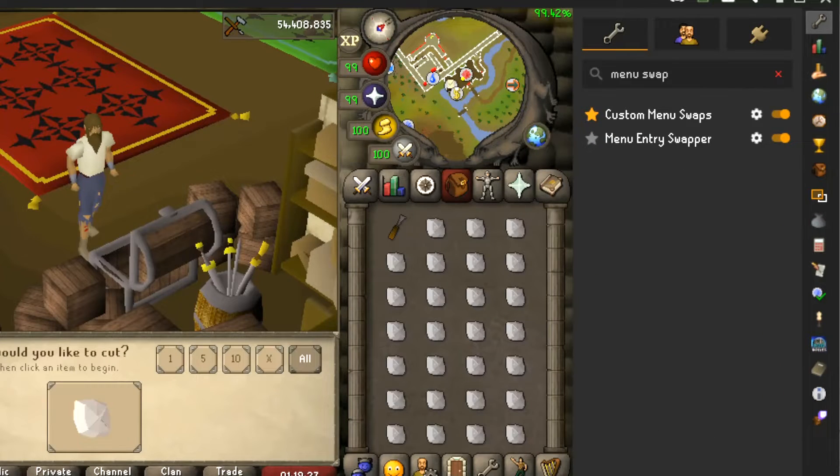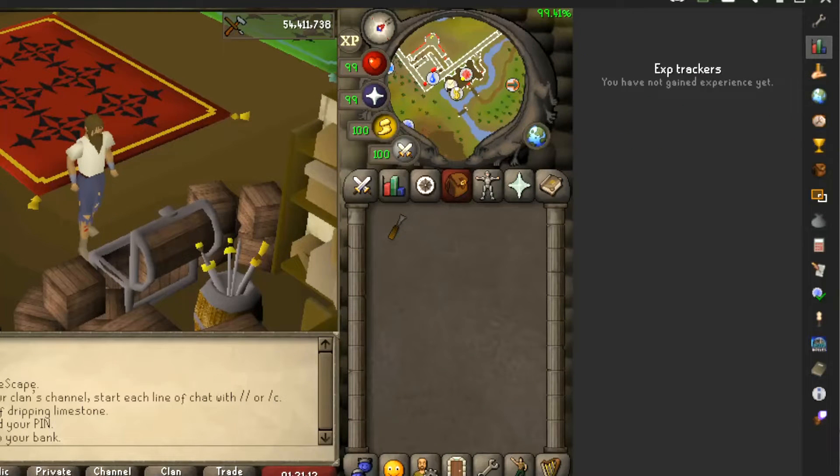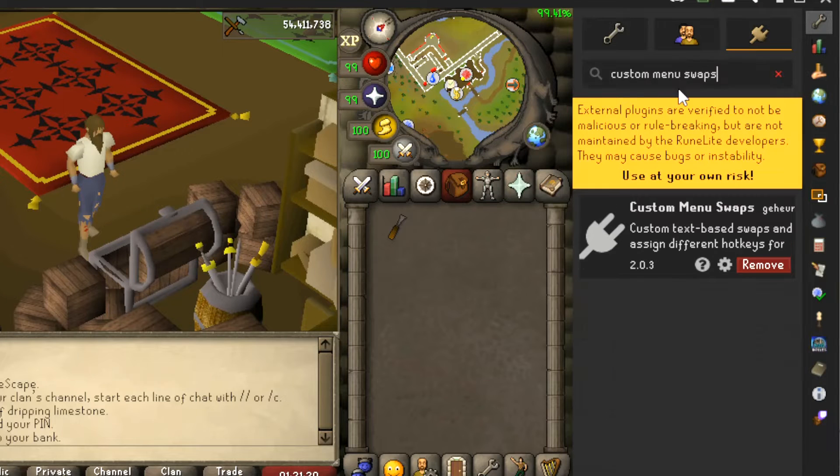The first two plugins I'm listing in the same category: Menu Entry Swapper, which will be on your client by default, and Custom Menu Swaps, which you'll have to download in the plugin hub. The plugin hub is located in your sidebar by clicking the wrench icon, then click the plug icon. Use the search bar and type 'custom menu swaps' and click install. Once installed, you can search for it in your plugin list and turn it on.